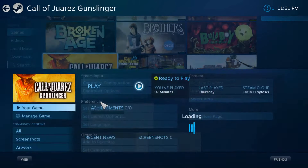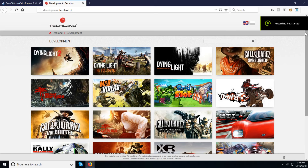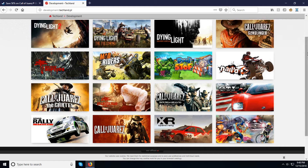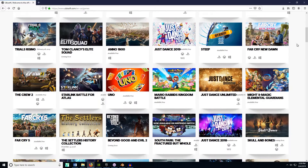Call of Juarez: Gunslinger is the fourth and, at the time of this review, the most recent installment in the Call of Juarez series, which was developed by Techland, who are based in Poland, and published in cooperation with Ubisoft, who are based in France.